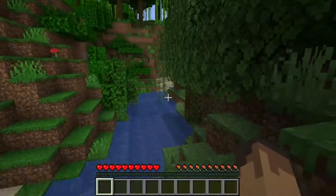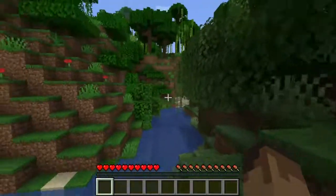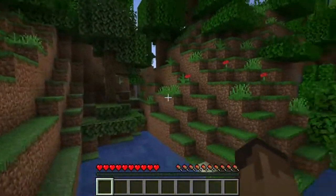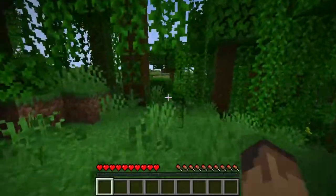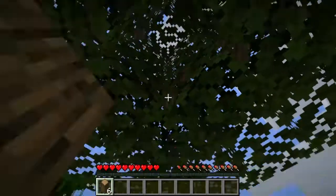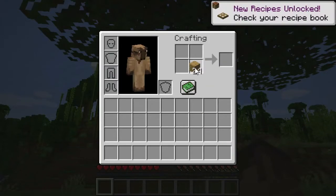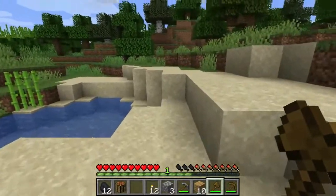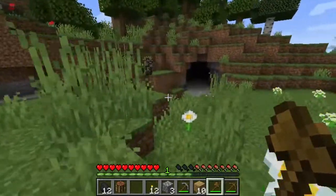I'm on Java Edition so I'm missing my horns, which makes me look a little stupid, so we need to get a helmet quickly. I spawned here in the jungle and I'm thinking I'll start off with an hour-long mining session, trying to see some of the new cave features as well as getting some good loot. But first I'm going to do a little bit of food collection.